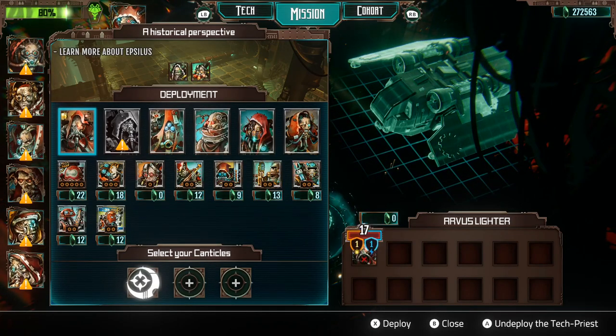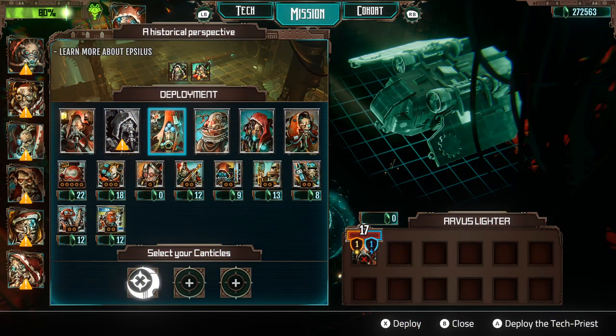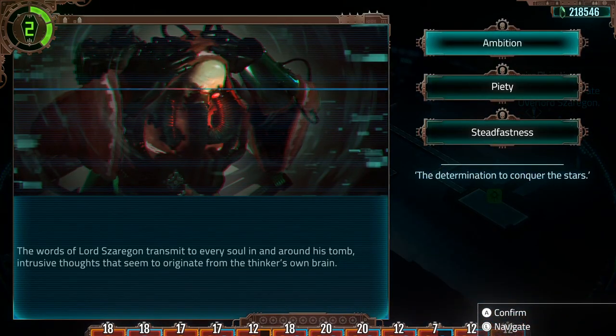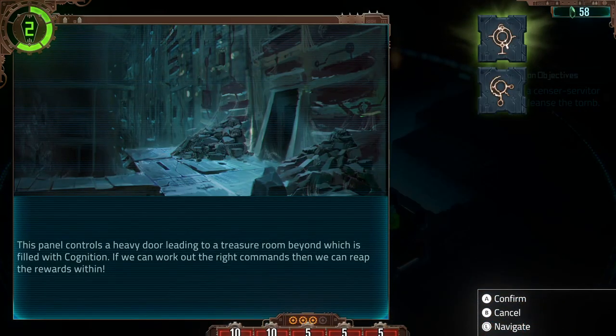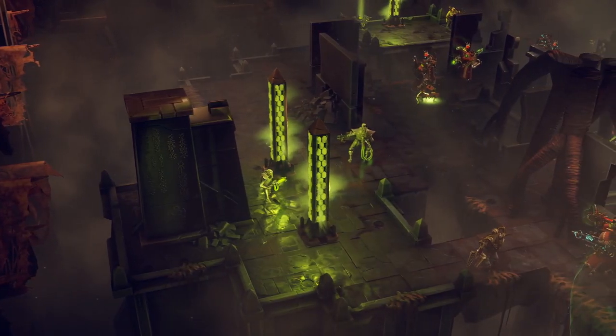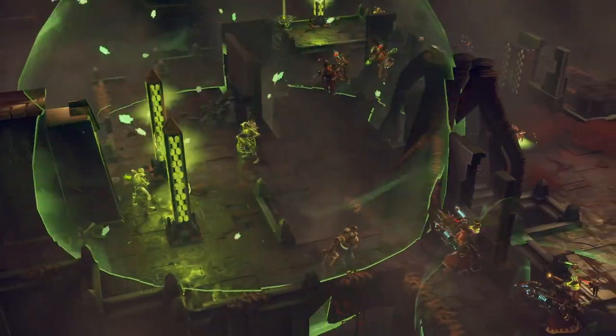That choice is something we wanted to give players throughout the game — from how you customise your tech priest, to which units you take on a mission, to the decisions you make on that mission. Choice is a massive part of the game, and it enables you to play exactly how you want to, all the way to the three alternate endings that you develop depending on your playstyle. It's really up to you.